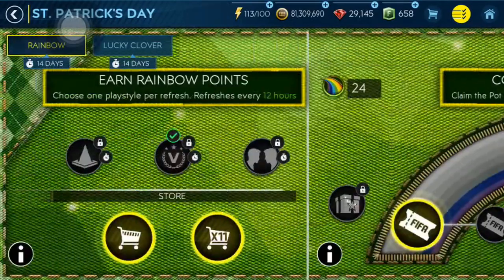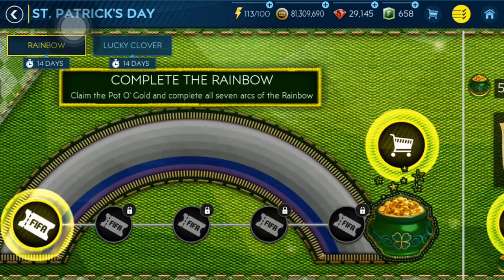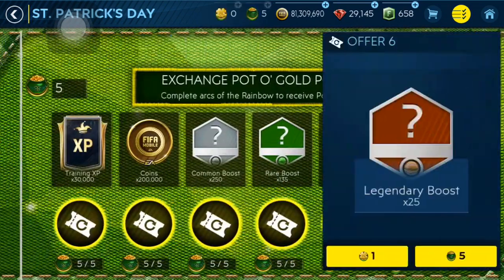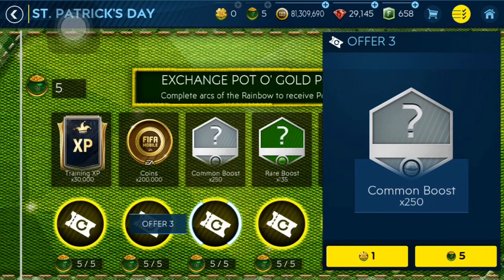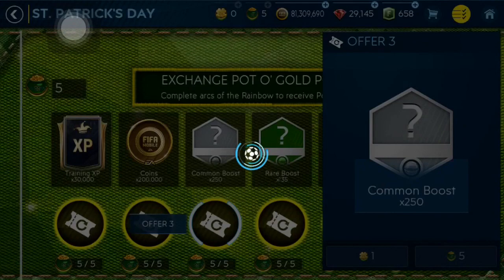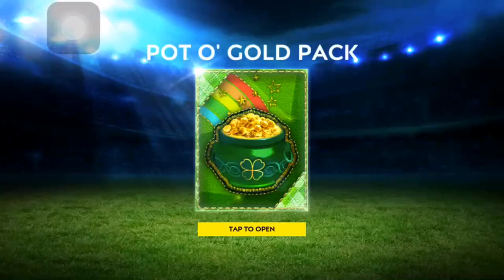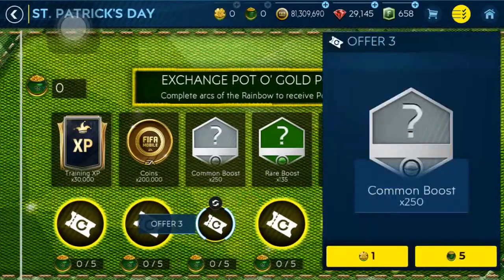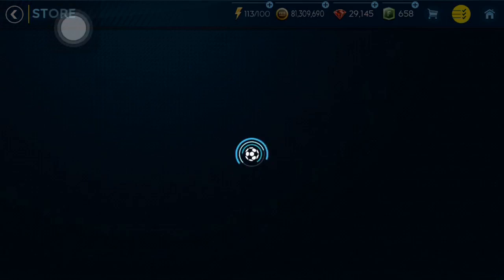It started from the start again. I don't know how you get this reward. Complete the rainbow — okay, this is that one. I'm gonna get common boost, I think. 250, that's a lot. I'm gonna go into the store, get another value pack for 500 gems, and then get one more reward from this. Let's go into the store — let's open this and get those 50 rainbow points for 500 gems. I really think this is good value.